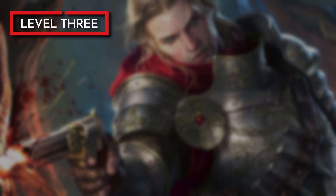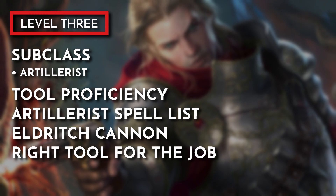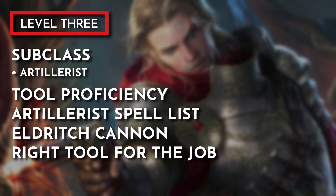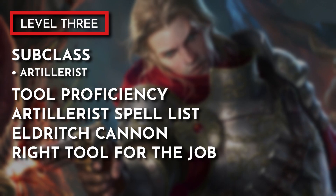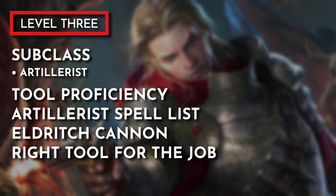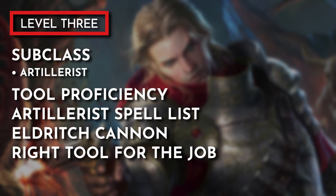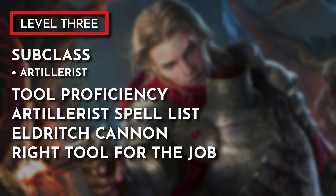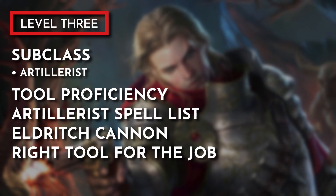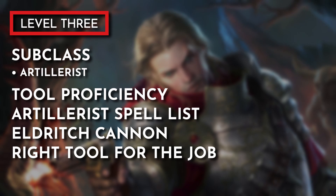At level 3 we choose our Artificer subclass and we are going with Artillerist. Going with the Artillerist gives us Tool Proficiency, the Artillerist Spell List, and the Eldritch Cannon feature, and as an Artificer we also pick up the Right Tool for the Job feature. Tool Proficiency will give us proficiency with Woodcarver's Tools to help with our Arcane Firearm feature we receive at 5th level. The Artillerist Spell List adds some explosive spell options — for this build we will have access to Shield, Thunder Wave, Scorching Ray, and Shatter. Eldritch Cannon will provide the build with a consistent damage option, flavored as an Arcane-powered pistol, a small magical turret-like construct, or simply a special crafted wand. And Right Tool for the Job lets us cobble together any tool we need for any given task or challenge.